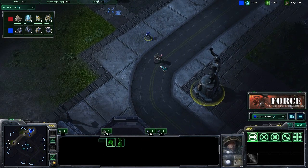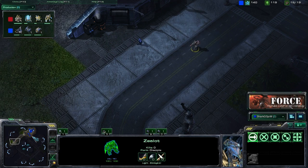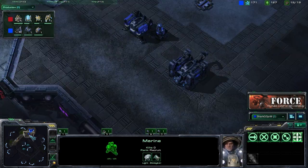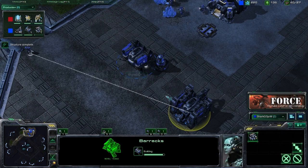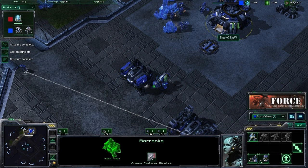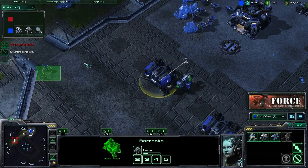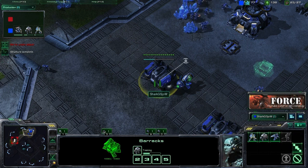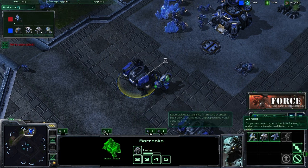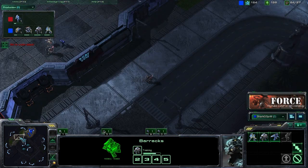The Protoss opponent does have a Zealot on the board. He's going to be trying to push forward to do some harassment, and we're going to be able to deal with that just by micro-ing our marine and keeping him away from the Zealot. Getting down our second barracks right now — we started building that barracks at 17 supply, basically right after we started our orbital command. Once we drop this tech lab down after our first two marines, we start building our first marauder.